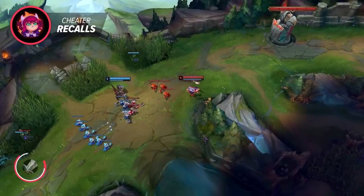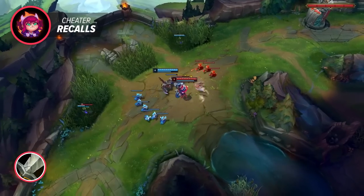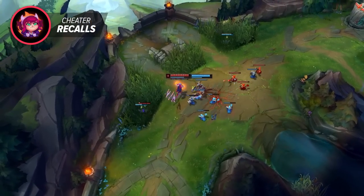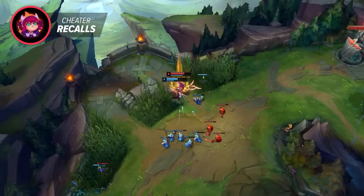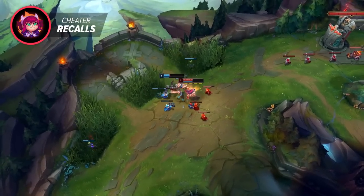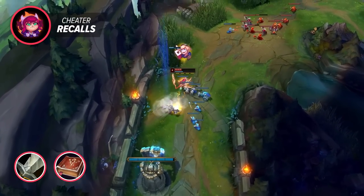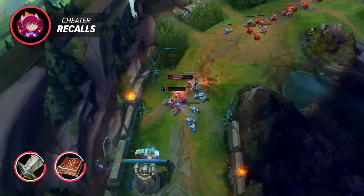You'll be able to buy an item and get back without missing much if any CS. What makes it even more OP is that your opponent can't reciprocate because the wave will be bouncing back towards you. If they leave you can easily build up a freeze and turn it into a snowballing CS lead. So basically they're forced into staying in lane with you and you get a free item advantage. Even a single longsword or amplifying tome can make a huge difference in the first few levels since base stats are so low that a single item component is really significant.